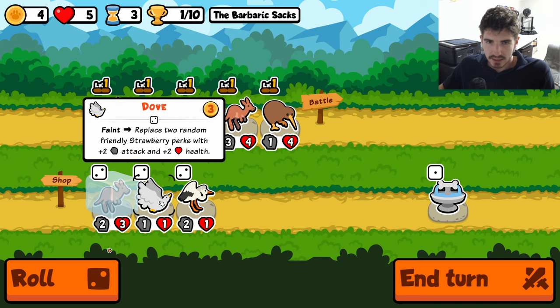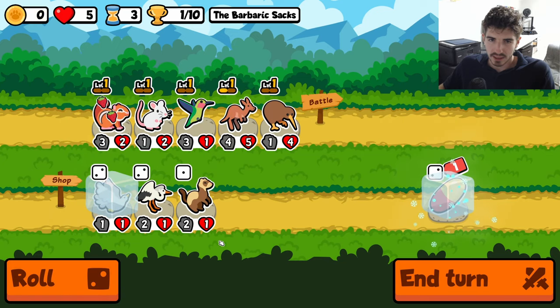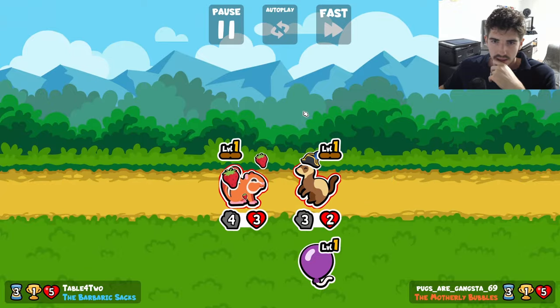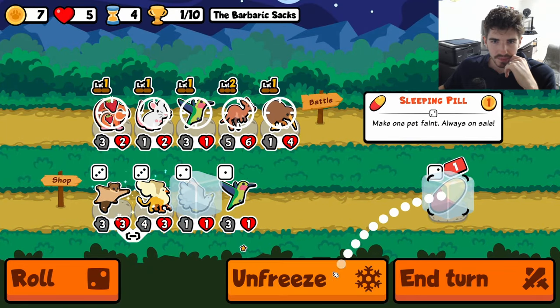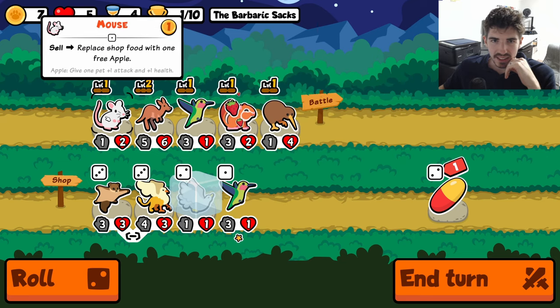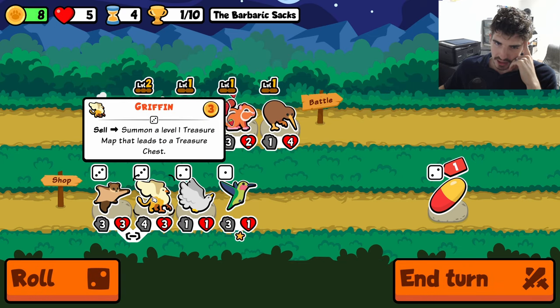So Dove now replaces Strawberry perks, but it's 1-1 instead of 2-1, I think it was. A lot of changes to be considered. I'm now realizing the Strawberry in the back doesn't make any sense now, because it's supposed to buff the back guy on feint - so we gotta make sure we move the Chipmunk up here, otherwise we're gonna waste our Strawberry ability. We only have one Strawberry, so it's hard to justify the Dove.